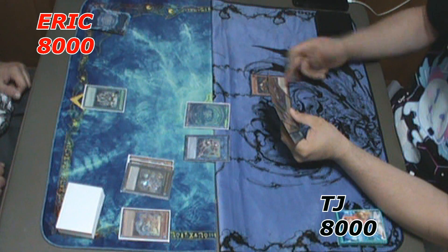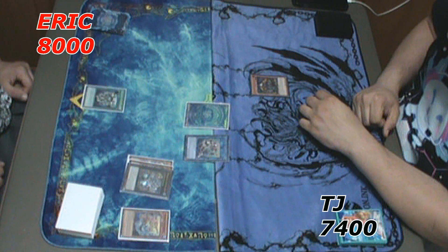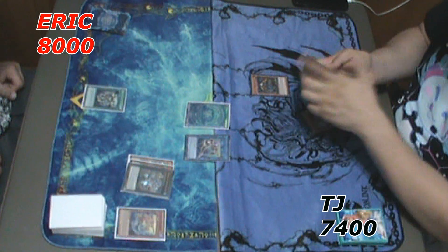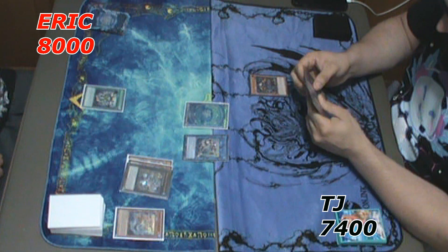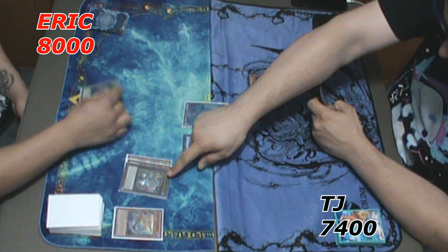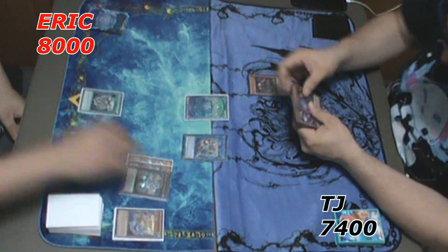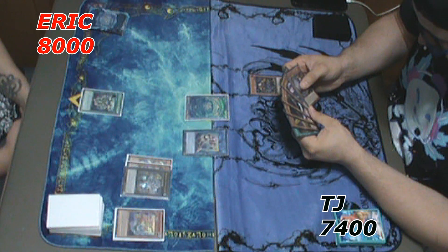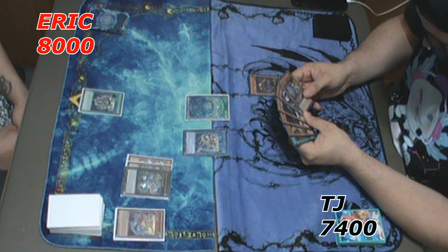He Normal Summons Xiamen and pays 600 to get a search. Punk Xiamen is a really good starter, so he searches for the Foxy Toon. From here he's trying to figure out if Gaios only negates monster effects while it's on the field, or if it negates monster effects for the rest of the turn. I told him it's just when it's activated — whatever's on the field.